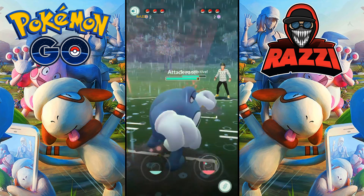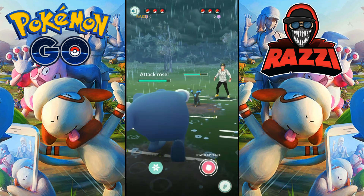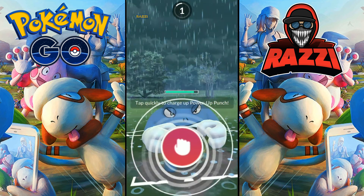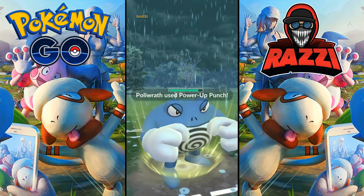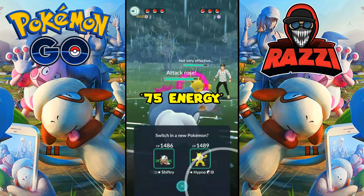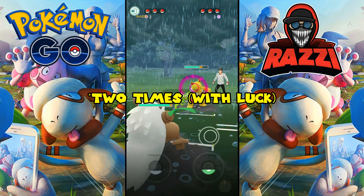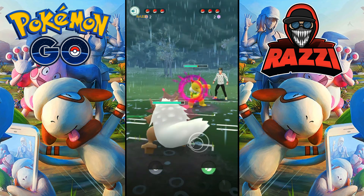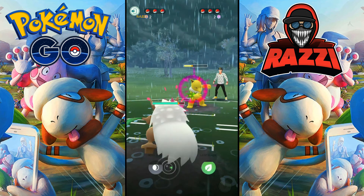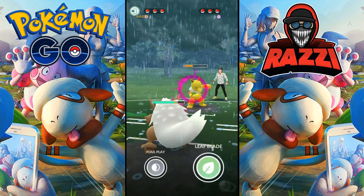Polywrath also has access to Hydro Pump, Dynamic Punch, and Ice Punch charge moves. Because we already have a Fighting-type charge move, we are not going to use Dynamic Punch, and even though Hydro Pump gets a STAB bonus, it costs 100 energy to use, which means you can use Ice Punch three times before you could use Hydro Pump once. So for the second charge move, we are going to use Ice Punch, which gives us some additional coverage for unfavorable matchups.